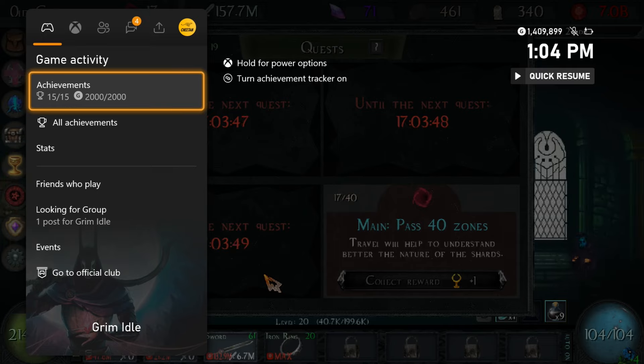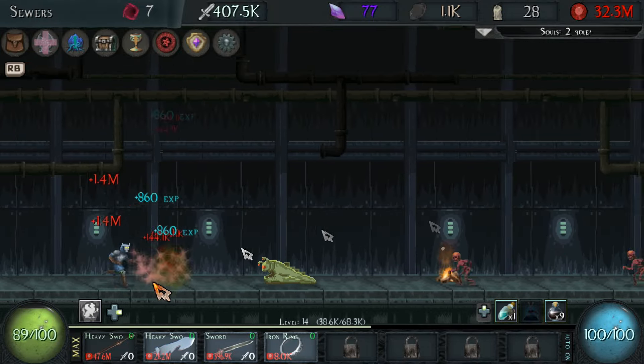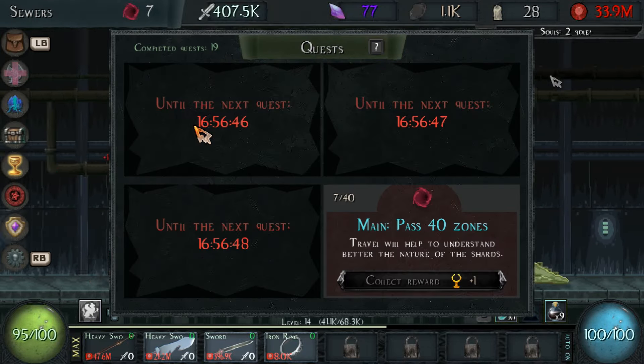You can also visit the quest tab and claim your new quests for some extra shards. You may be missing the achievement for performing a ritual 5 times.